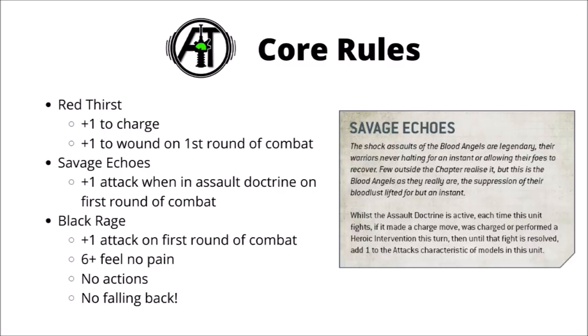First we have the core rules for the Blood Angels — three different layers of scary combat buffs, starting with Red Thirst, which is plus one to advance and charge, and plus one to wound in the first round of combat when you've charged, were charged, or made a heroic intervention. It's been really solid since Blood of Baal — plus one to charge is exactly what you want on Deep Striking Infantry, and plus one to wound is one of the most powerful close combat buffs any chapter gets.